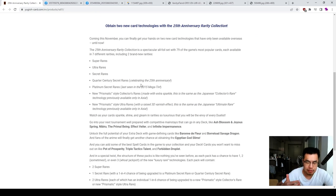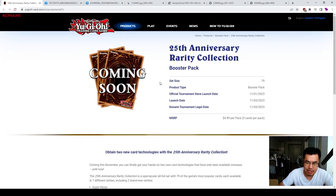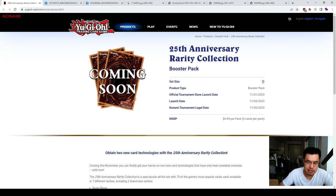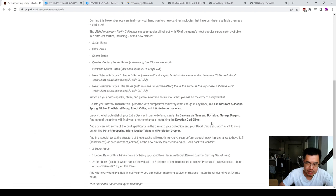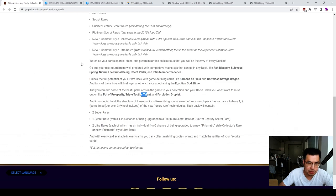This is basically a copy of an existing set in the Japanese OCG. From what we see in the description, it has 79 cards — their set had 80, the last card being Maxx C which is banned in the TCG, which explains why they removed it. These cards are all the same as what were already in the OCG: Ash Blossom & Joyous Spring, Nibiru, Effect Veiler, Imperm, Baron de Fleur, Borrelsword, Savage Dragon, Egyptian God Slime, Pot of Prosperity, Tactics, Droplet — it's really insane.